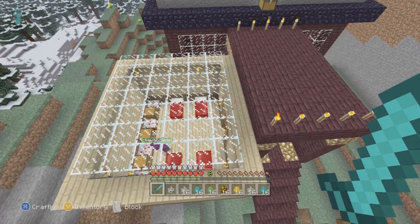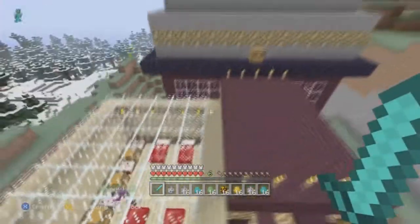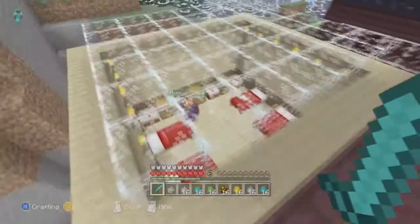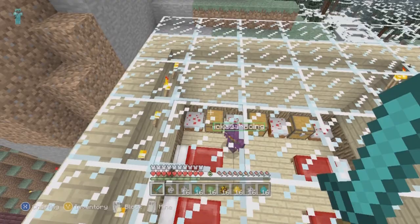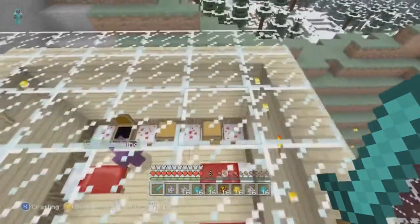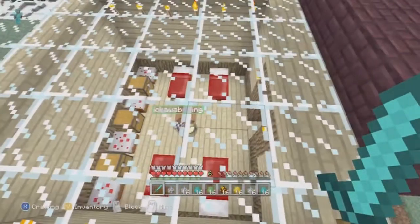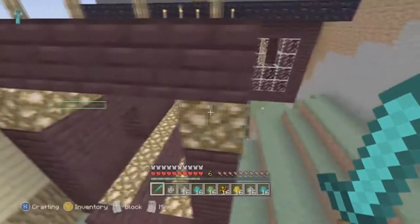We're here with Ed for the first attempt at the Gauntlet run. Ed, you're going to be going through this map and see how quickly you can complete it. I'll be talking you through each room when we get there - there are various critters that you have to challenge. Open up the first chest and equip anything in there. This is your first life - when you die you move on to the second chest, then the final chest. Once you've had the final chest and die again you are out of the game.